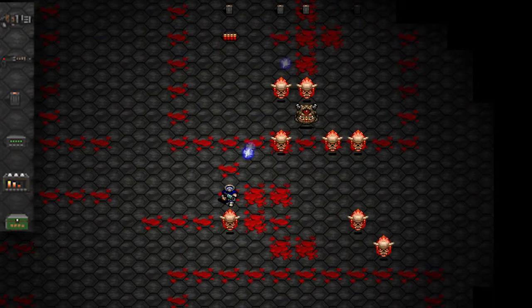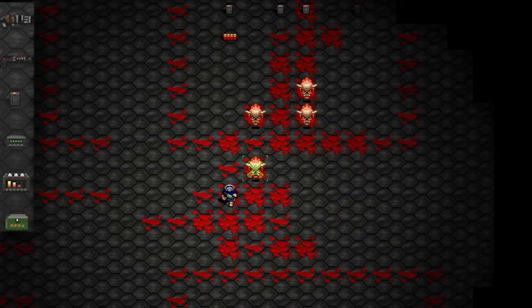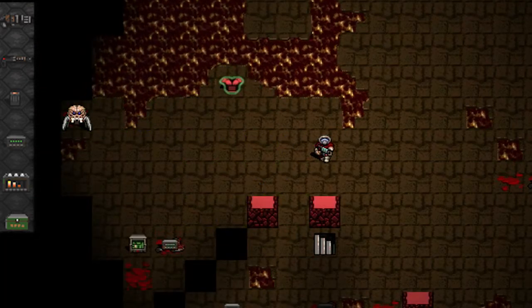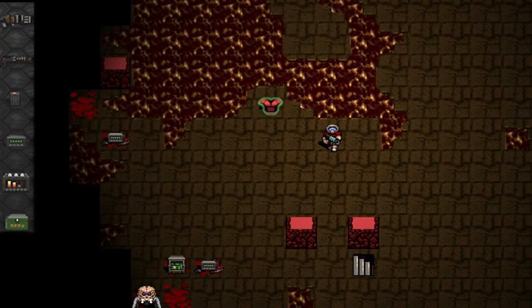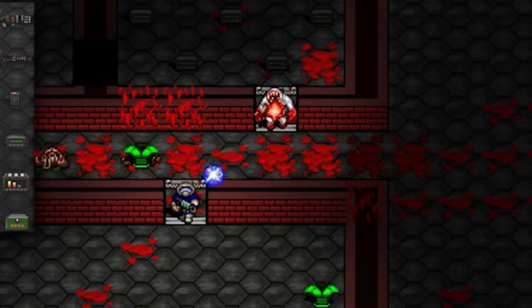Rapid firing weapons, such as the chaingun and plasma rifle. These have the highest potential DPS of any firearms, and the plasma rifle actually deals plasma damage, which nothing in the game has resistance against, and it ignores half your foe's armor.